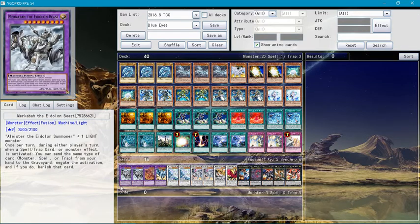Now the extra deck — Merkabah the Aldoin Beast requires Alistair the Aldoin Summoner and one light monster. Once per turn, during either player's turn when a spell, trap card, or monster effect is activated, you can send the same type of card and negate the activation, and if you do, banish that card. That's actually a pretty good effect.